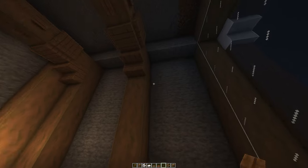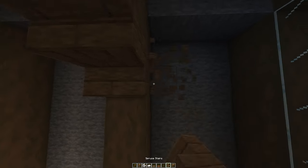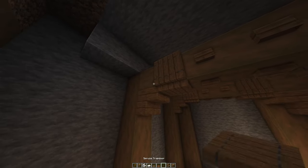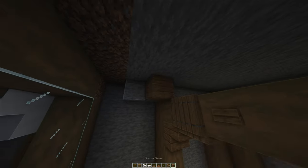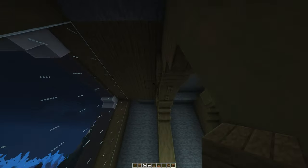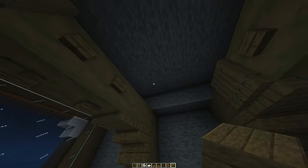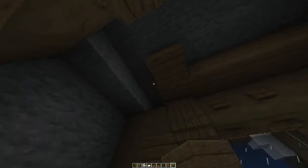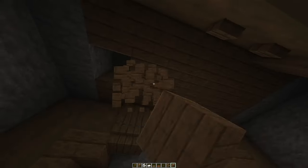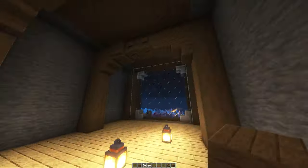I actually like that look. Over here we're going to do the ceiling first — it's going to be spruce planks. Replace all of those, place one in the gaps as well, and that's how it's supposed to look so far.